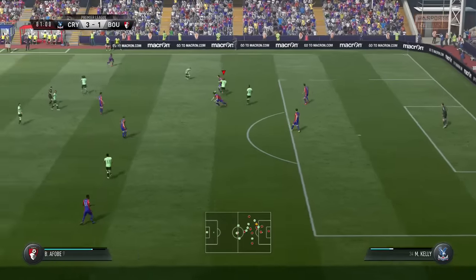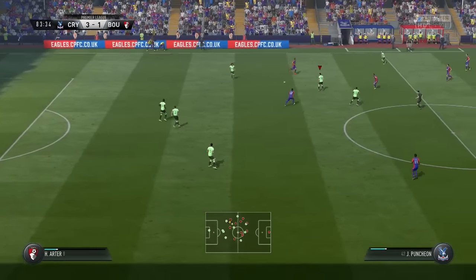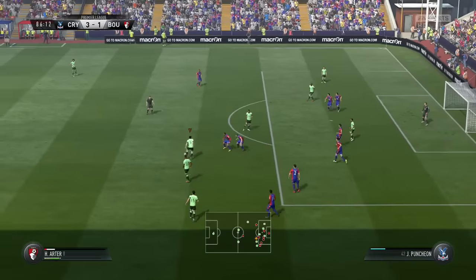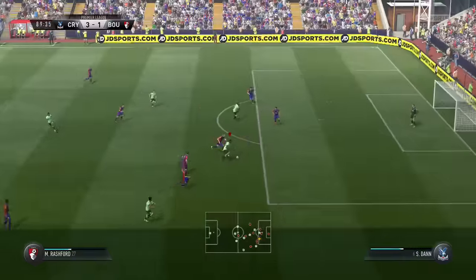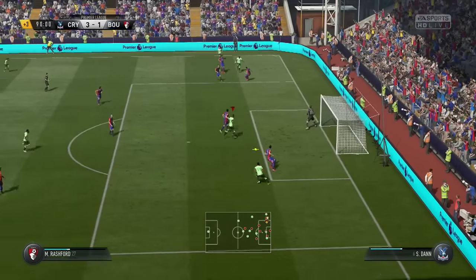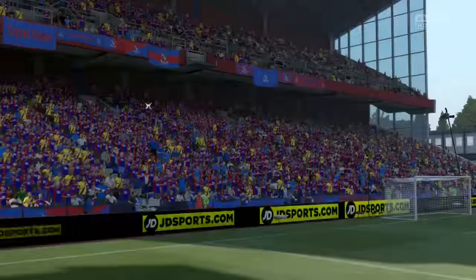Benikafobe comes on with the ball played through to Marcus Rashford but nothing is happening for us. We took off Gradle — our goal scorer — to bring on Benikafobe for more attacking muscle down the centre, but he's done nothing since coming on. Rashford tries to take on Scott Dan, cuts back inside, plays to Harrieta, through to Wilson, through to Afobe — still nothing. Rashford goes for goal but Wayne Hennessy makes a good save. We end up losing the game 3-1 at Selhurst Park — our first loss of the season.